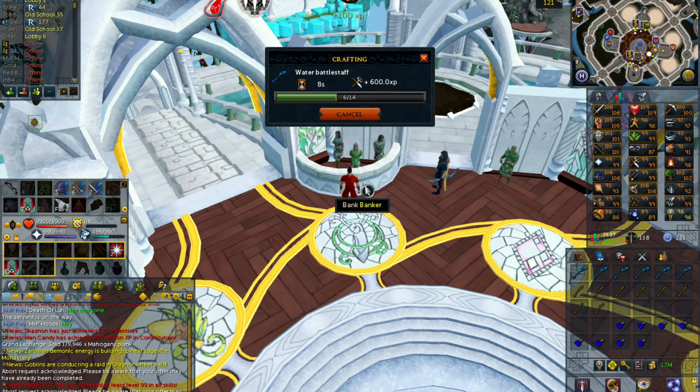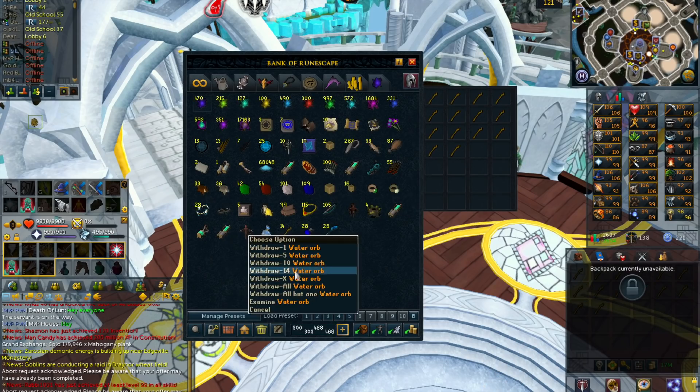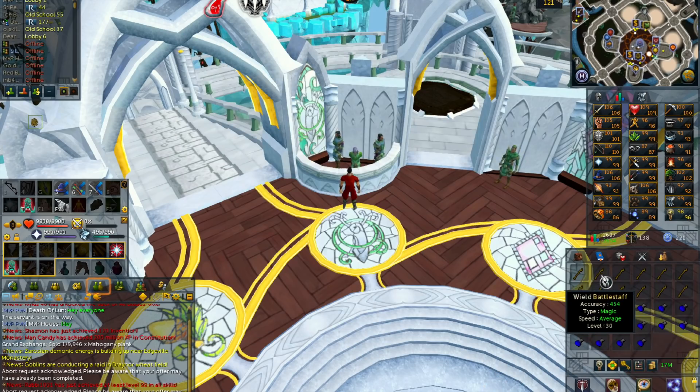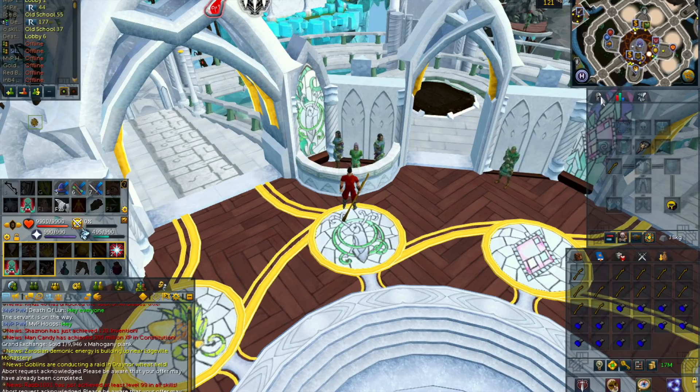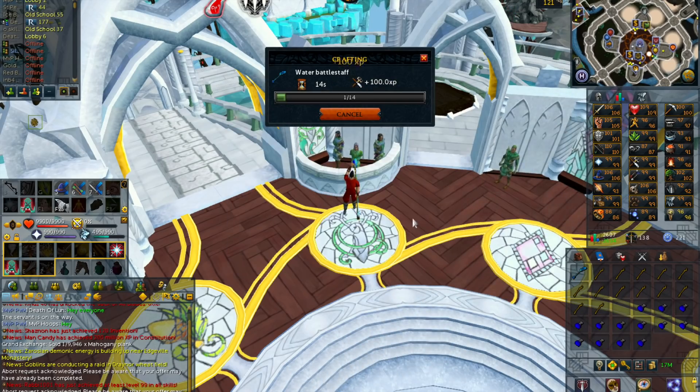Crafting is a fairly slow skill as well. Some of the better methods would get you about 400,000 to 500,000 XP per hour, but those methods would obviously be much more expensive. Being able to halve your time spent crafting, as well as saving anywhere from 70 to 100 million, really helps a lot — which makes it a really good skill to train during double XP weekend.